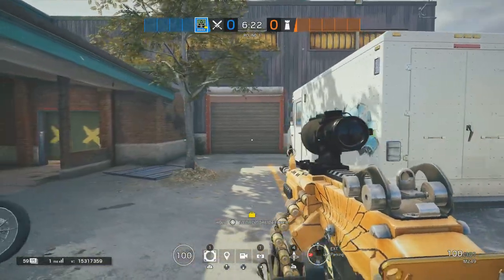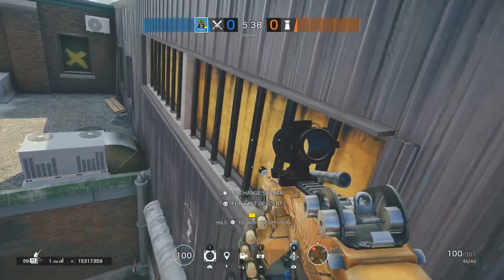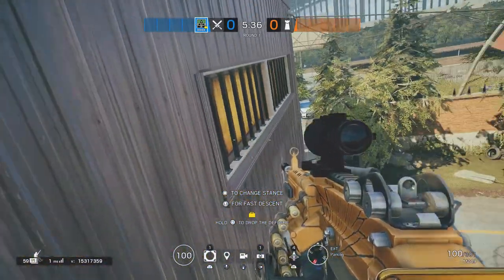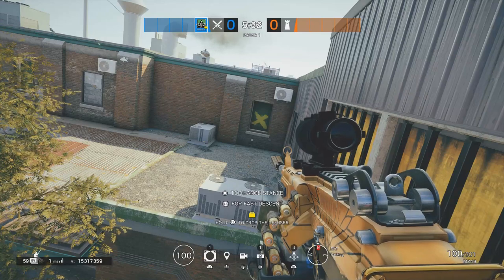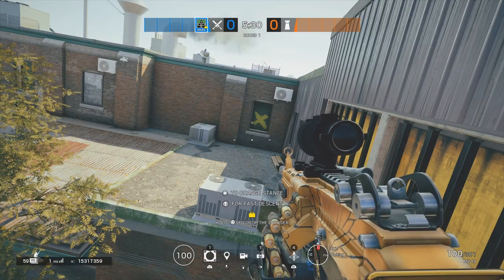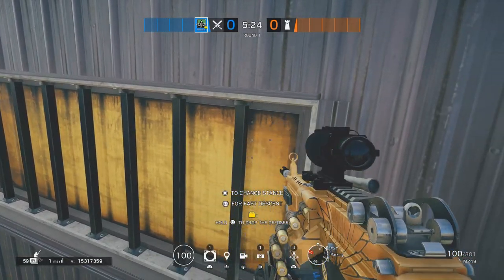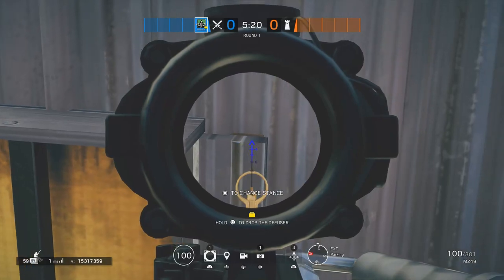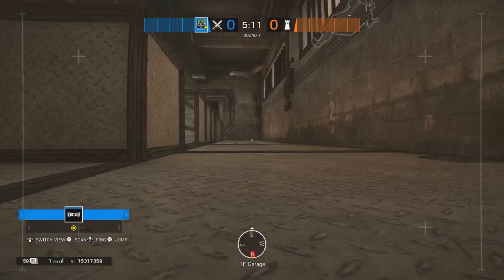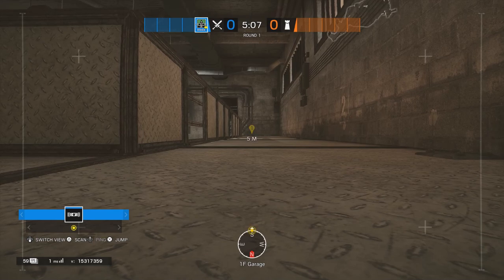Starting off on Clubhouse. For the first spot, you're going to be rappelling on the garage door and getting on the second row of windows to the left. I would have someone watch your windows just so you don't get run out on, because people are going to either run out on you or peek the window. Make your way to the right window in the very right corner, and you can see a little crease that you can look through into the garage.